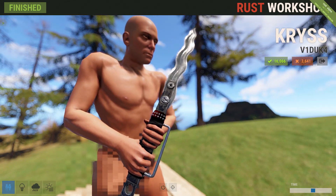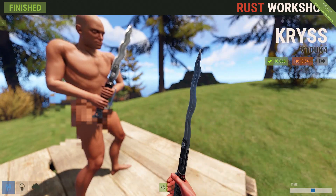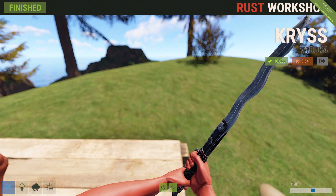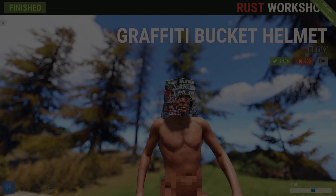Next up we've got a nice wavy looking sword — the kris. There's some little detail to it here and there; all together it's pretty neat looking. If you're looking for a fancy little sword to go and slice people up and chop up naked players on the beach, then this might be the cool sword for you.